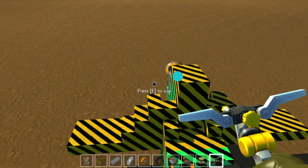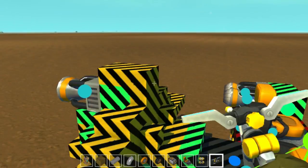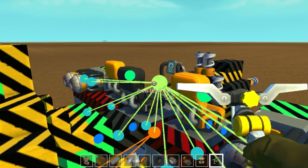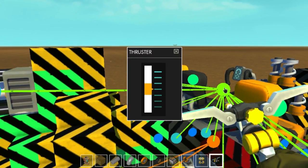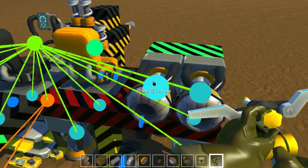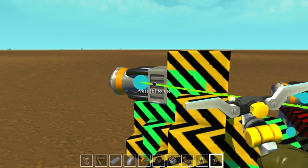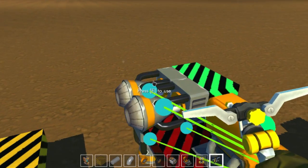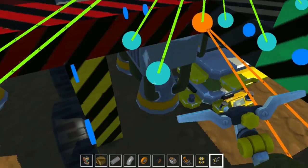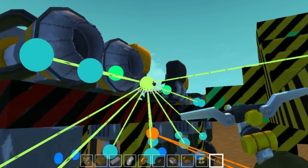Let's go up and check — we have three for going forward. Wait, why is this one not attached? Okay, we have five for going forwards.